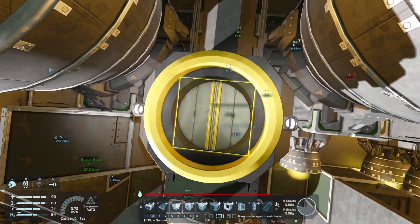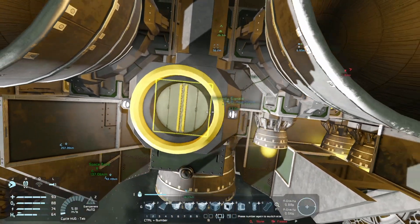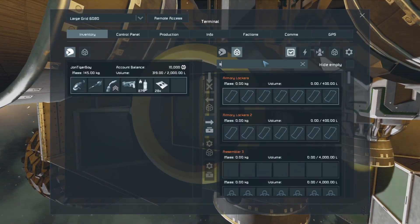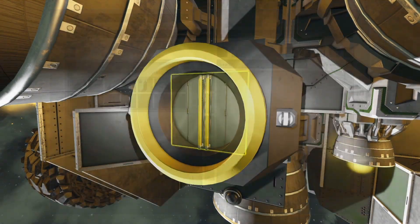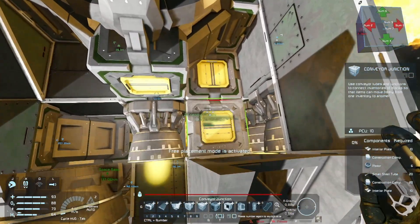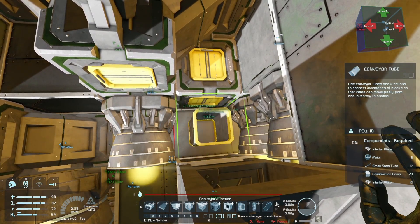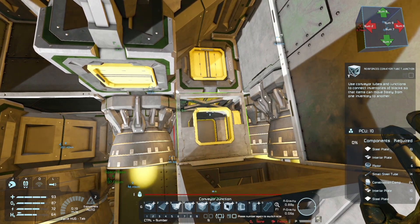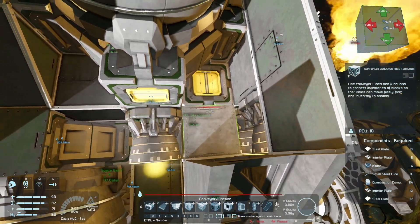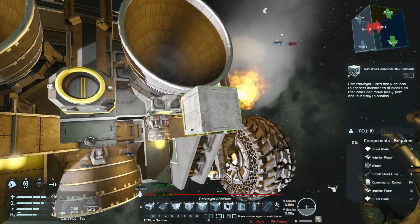Just help me build the blocks I'm trying to build. So first... steel plates. First I gotta find the medical bay and fill up all my tanks and stuff. I get lost in here.